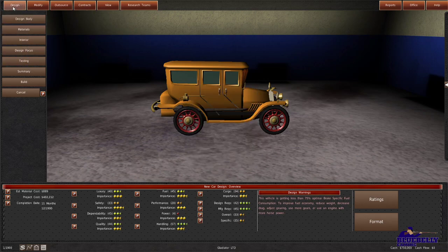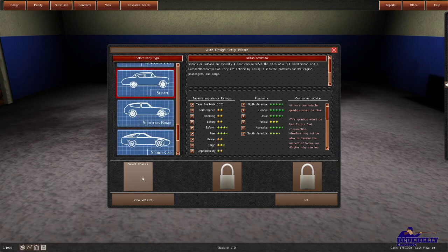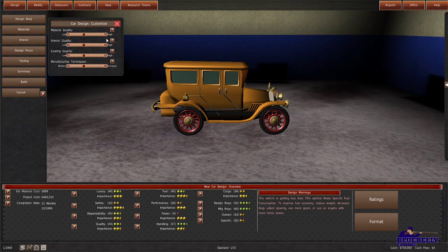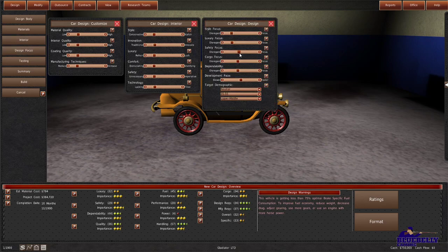Sorry about that — we're going to just redo this quickly. What I was trying to show you is that you can change the design yourself, but that failed. We'll go with the MC Rally. Now we come in and adjust our materials — basically do we want to go mass market, dirt cheap and sell as many as we can, or do we want to go after the luxury market? It's 1900, so not a lot of people can afford cars, but I'm going to try to compete at the lower mid-range.